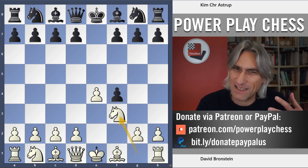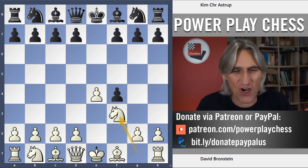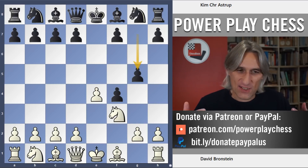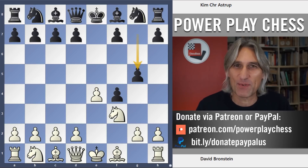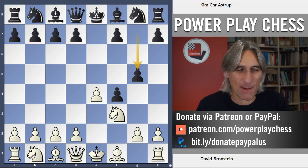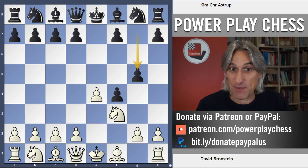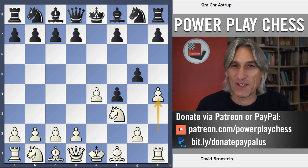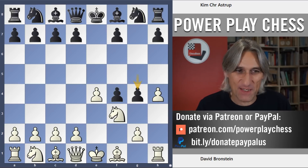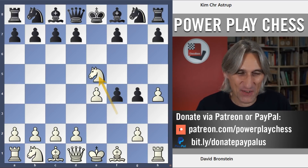Bronstein had such a romantic streak to his play — he was an artist. He would play such risky openings just to get an interesting position on the board, and the King's Gambit was of course one of his absolute favourite openings. So it's a Kieseritzky. I prefer to play Nc3 instead of h4, but it leads to very exciting positions.